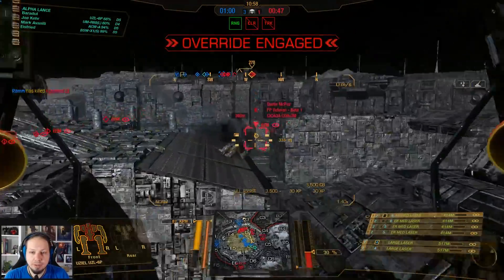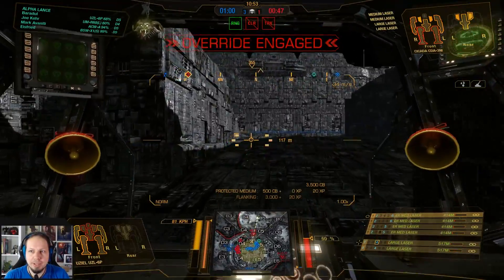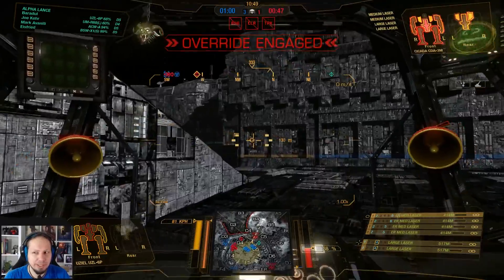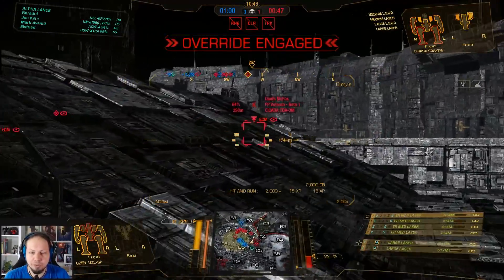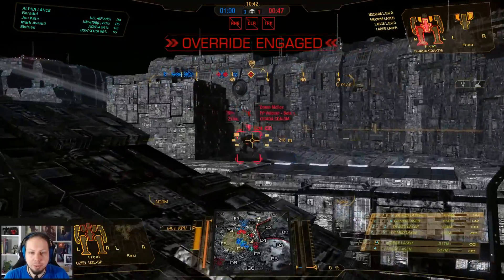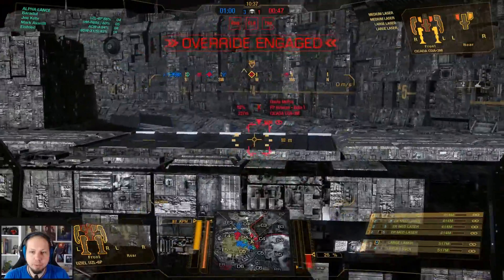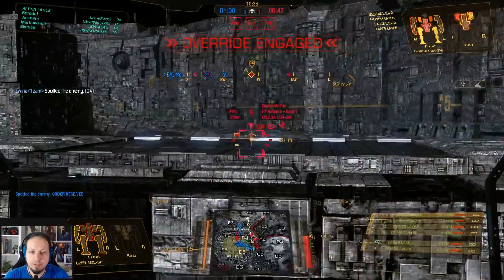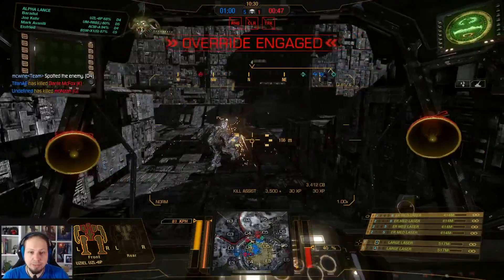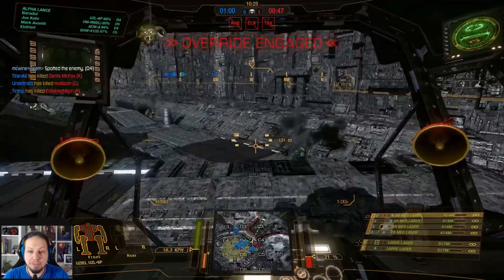That is a dead Stalker — we have three to one now. New target: the Kodiak. He is trying to reposition, and we have a Cicada with open side torsos in my target lock. I've got the damage potential to kill him — all I need is a steady aim on his side torso. Not quite enough, but the next burn will kill him. He's down! Wait — enemies behind me. I just realized. That was bad positioning — I did not see the enemies here.